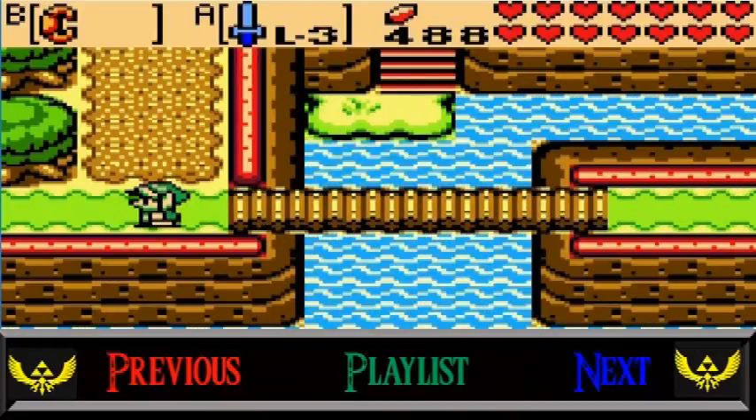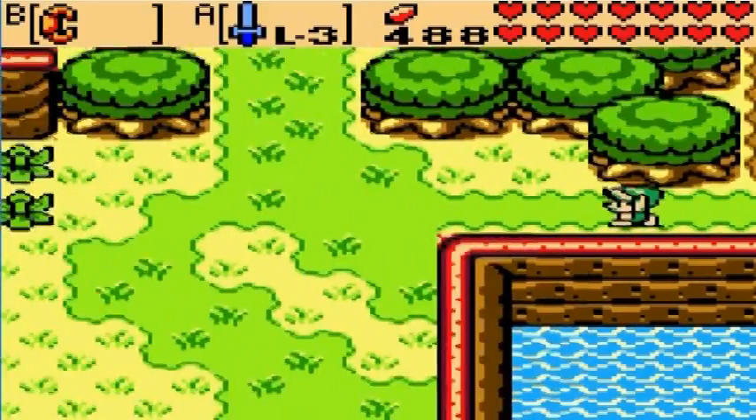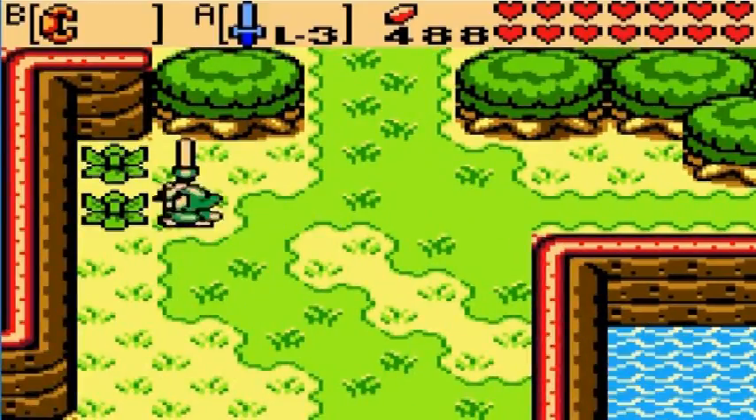In the last episode, we completed Explorer's Crypt and obtained the seventh essence of nature, the Seed of Life.